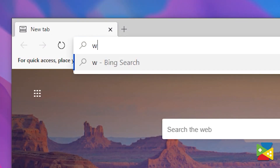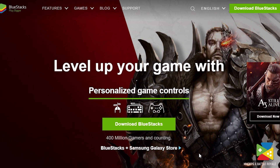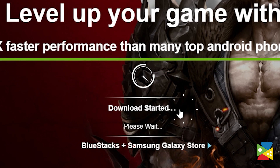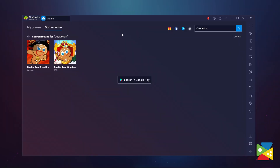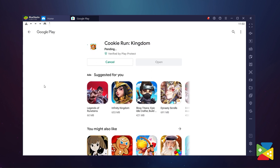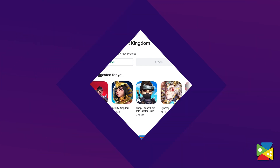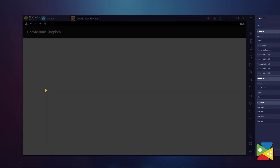To install and play Cookie Run Kingdom, first head to the BlueStacks official website and download and install it on your PC. Open the app and look for Cookie Run Kingdom here on the search bar on the top right corner. Click on Install Cookie Run Kingdom from the search results and install it just like you would on your regular phone. Once the installation is finished, the icon will pop up here on the home screen. Just click on it and start playing.